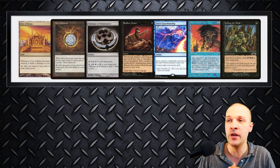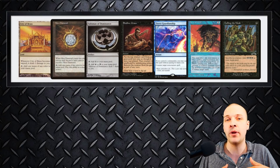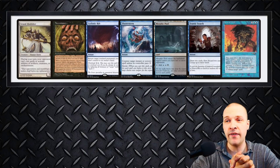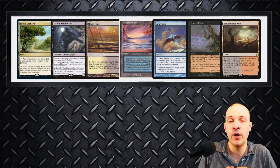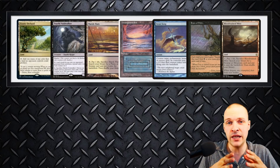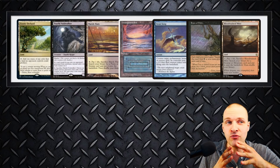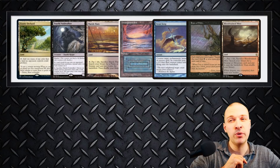Here's a hand showing why some hands don't work — you only have one land, which is a big problem. You have some rocks, sack outlets, and interaction, but no card draw and no win condition. You'd sit there with interaction in a deck that can't grind — that's bad, mulligan it. Another hand also has only one land; you have Frantic Search and Flusterstorm but nothing to develop from. Another hand is very pod-dependent — you have mana and Dauthi Voidwalker for interaction, but it's a risky hand. First or second seven I'd mulligan, but if I'm down to five I'd probably keep.